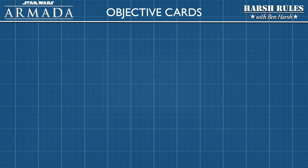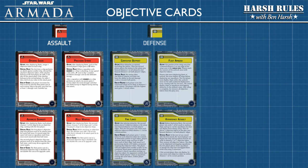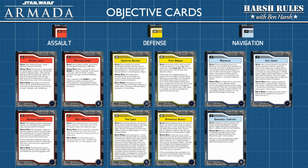One remaining aspect of fleet building is the integration of objective cards. Before a match begins, each player must have 3 objective cards assigned to their fleet build. There are three types: Assault objective cards, which typically identify one or more ships worth extra fleet points when damaged or destroyed; Defense objective cards, which alter the play area to provide a significant advantage to one player; and Navigation objective cards, which reward players who maneuver aggressively and precisely. Each player chooses three objective cards during fleet building, and the objective card used for the match will be decided during the setup phase.